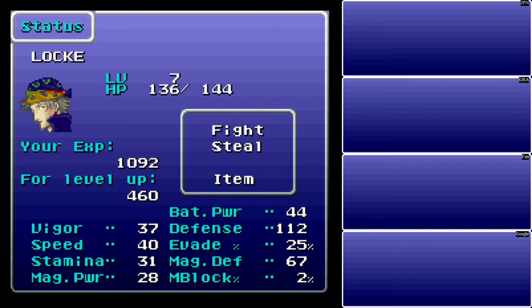Your Magic Block percentage, on the other hand, is a lot more important. The Magic Block is your chance of dodging both magical and physical attacks. This bug was later fixed in other versions of the game, including the Game Boy Advance version. Don't play the PlayStation version — it's bad. Load times are terrible.